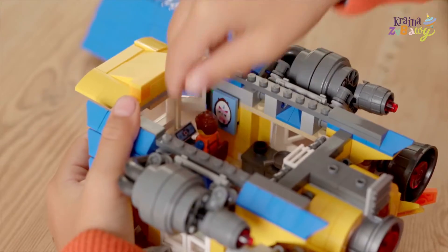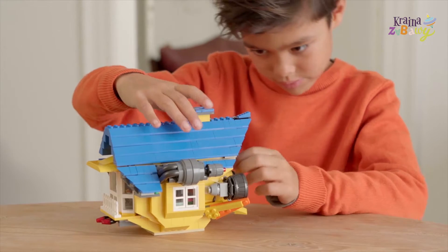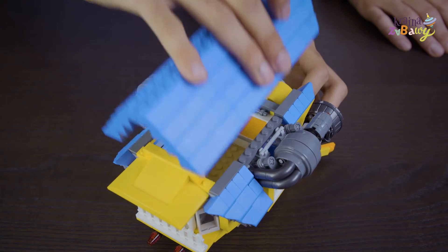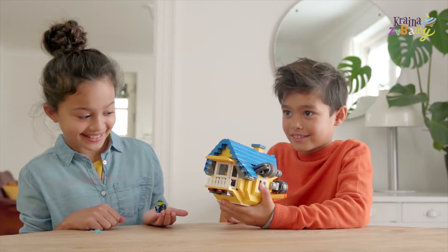Emmett is a master builder, so he can use the bricks from his house to rebuild into a rescue rocket, so that he can travel to where no minifigure has gone before. The rocket has moving wings, a removable roof, which lets you see all the interior details. There's also blasters which he can use to defend himself against whatever he may encounter out in space.